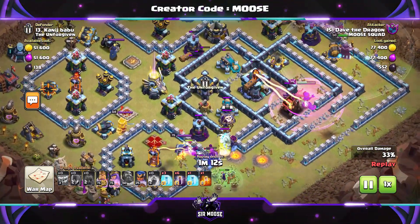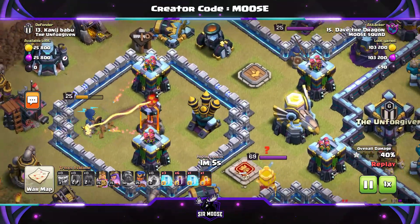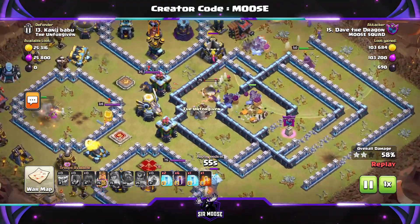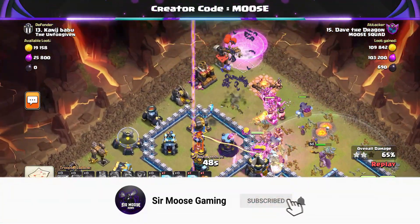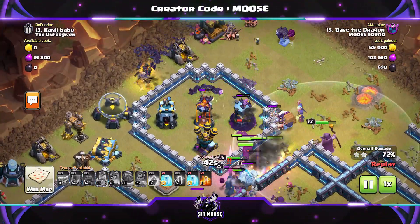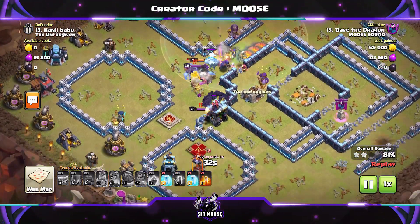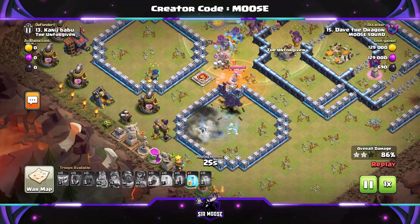The queen is taking out the town hall — there are yetis there too. We need to take out those scatter shots. Use the queen ability and now send in the royal champion on the left hand side. I made a mistake here: always avoid enemy heroes with your royal champion. She's going to run into the enemy king and get taken out. We then send in the bats to support the main army — watching out for wizard towers, multi infernos, and scatter shots. Billy the bat is leading the charge again, right in the center!